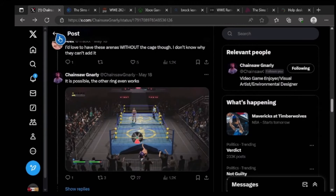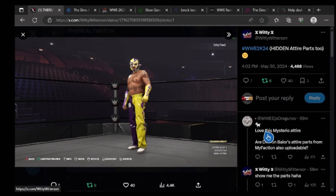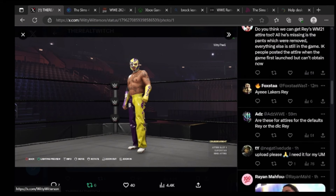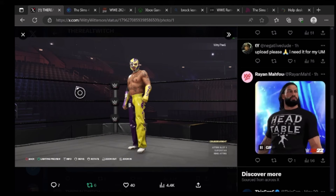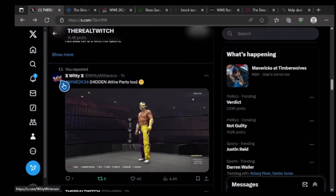Also, woody_winterson has found hidden attire parts for Rey Mysterio, which is pretty cool. He says he loves this Mysterio attire — it's demon Balor attire parts for MyFaction but uploadable. Do we think we can get Rey Mysterio's WrestleMania 21 attire too? All he's missing is the pants. People posted this attire when the game first launched but I can't obtain it now. He wants to know if these attire parts are defaults for Rey or the DLC Rey. He already uploaded the Rey from 2K22 — hopefully he uploads this one too. This Rey Mysterio looks dope.